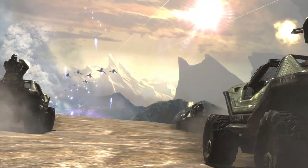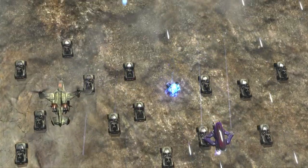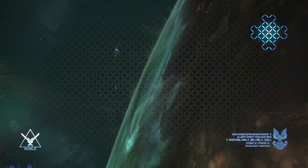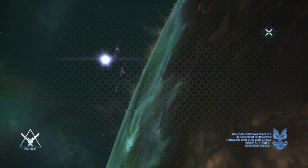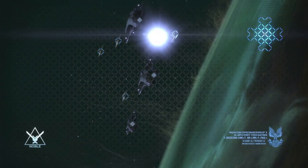As the game unfolds, you try to push back and attempt to repel the invading forces. However, as more of the Covenant fleet arrives, this quickly turns into a desperate attempt to evacuate civilians as you witness the fall of Reach firsthand.